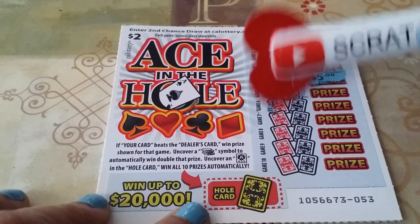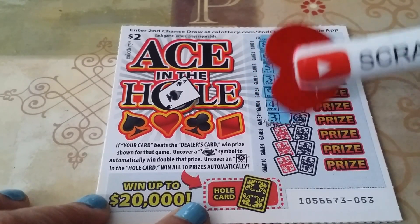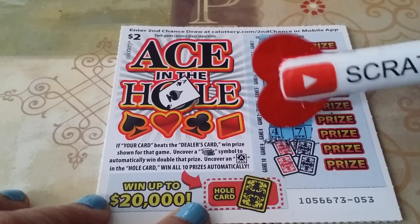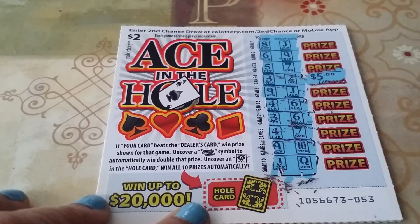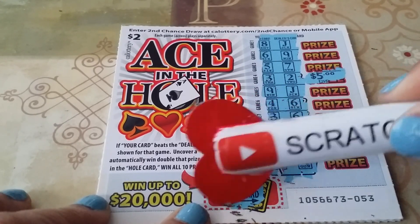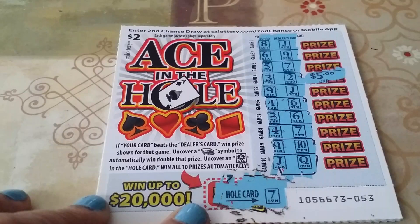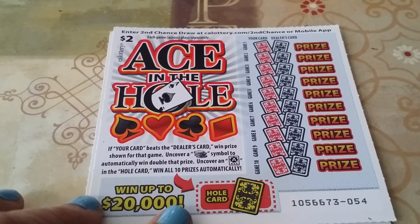9 and a jack, 4 and a 6, 3 and a 6, 4 and a 7, 9 and a 10, jack and a queen. Let's see if we get the ace. 7. So $5 on that one — pretty sweet.